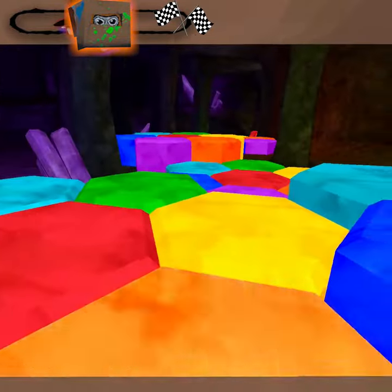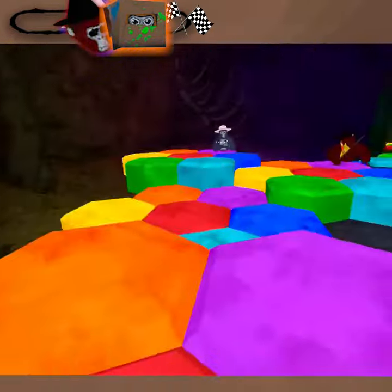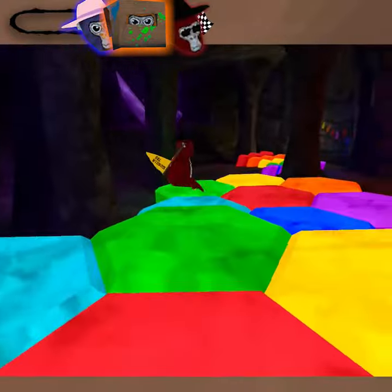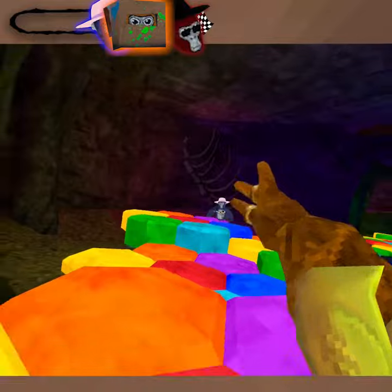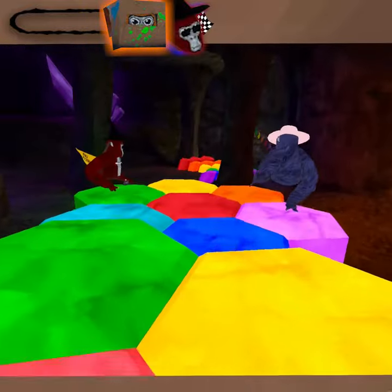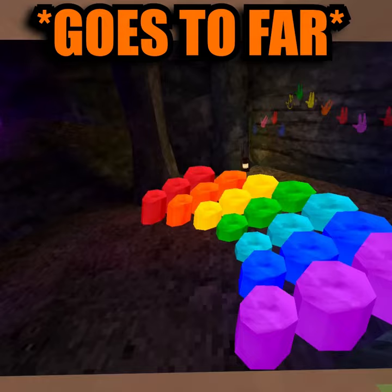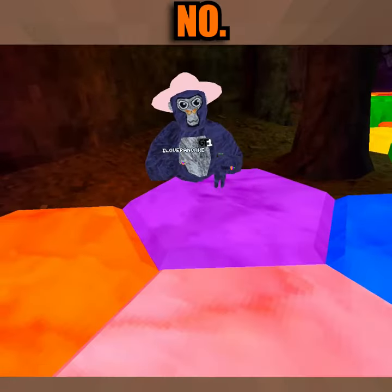What's my color? Red. 3, 2, 1 — your color is green. 3, 2, 1 — your color, pink. 3, 2, 1. What's my color? Red. Red. Red. You're supposed to get over there? Bruh.